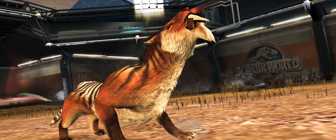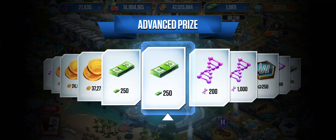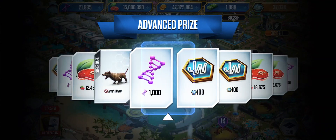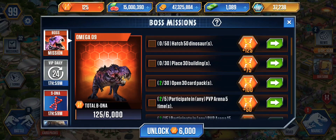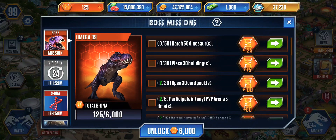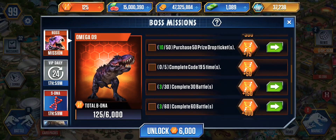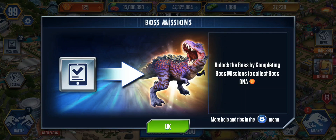Let's get a pack right now! Let's spin — something good, don't give us coins. We'll spin one more time. Okay, we'll take the DNA. As far as the update goes, you have to complete these missions and it'll take time if you play the game normally. It seems like you unlock Omega 9 — I don't know, look, that's what it says. Can he be one of our dinosaurs? I'm not 100% sure.